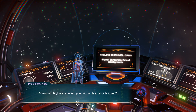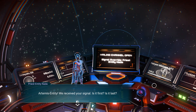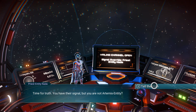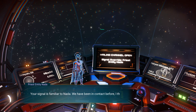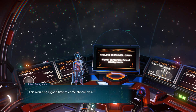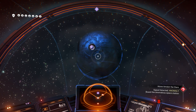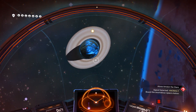I was on my way to get some wiring loom when the Artemis entity signal came through. 'You received your signal. Time for truth — you have your signal but you are not Artemis entity.' Let's tell them the truth. 'Your signal is familiar to Nada. We have been in contact before. This would be a good time for you to come aboard — a proper introduction to our home.' There we go, the space anomaly! Let me go to the space station and get some wiring loom.